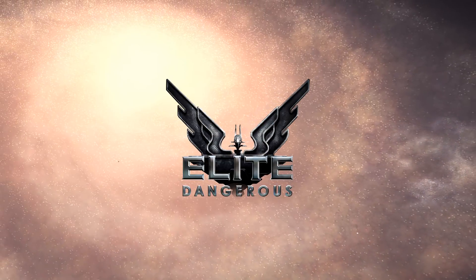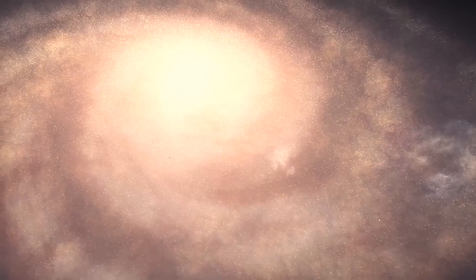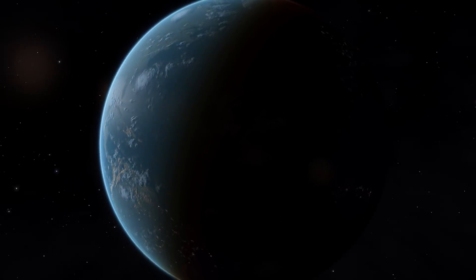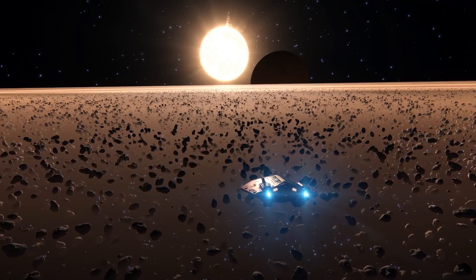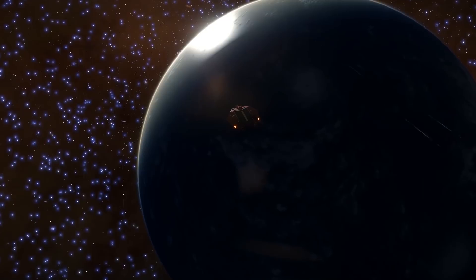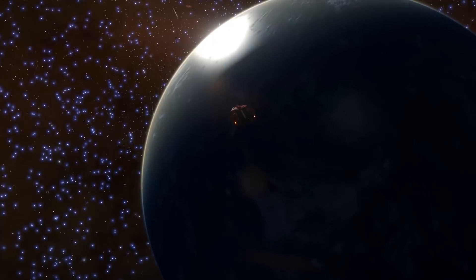400 billion star systems, all contained within a true one-to-one scale representation of our very own Milky Way galaxy. If you've ever stood outside at night and looked up at the stars and wondered what it would be like to visit one of them, then Elite Dangerous allows you to do this. Whether you want to visit one of the moons or planets of our own solar system, or make a journey to a recognisable star system such as Alpha Centauri or Tau Ceti, or even a constellation such as Taurus, they have all been recreated using the current scientific knowledge of our own galaxy.